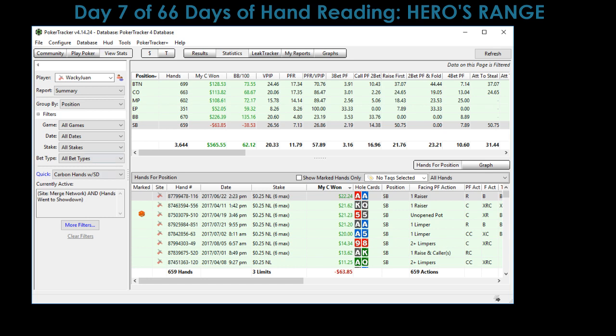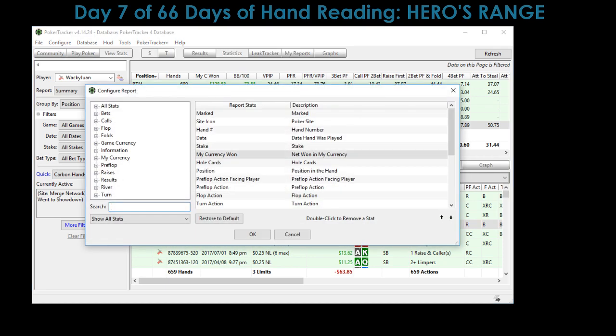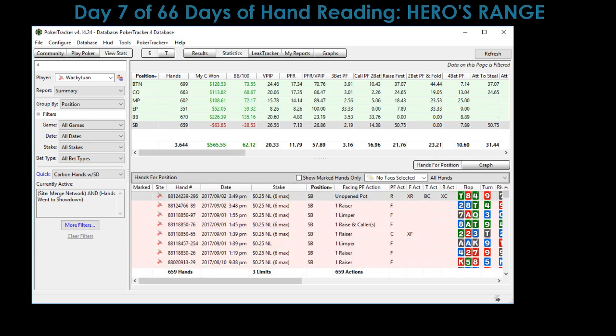Let me show you how to do that. The normal thing pops up — we're looking at small blind hands. You need to do a few things first to make everything invisible. Go to Configure Reports, find your currency column, and drag it all the way down. Then go to Hole Cards and drag that all the way down as well. Now you can see the report changes — those two columns moved all the way to the right, so they're off the report now.